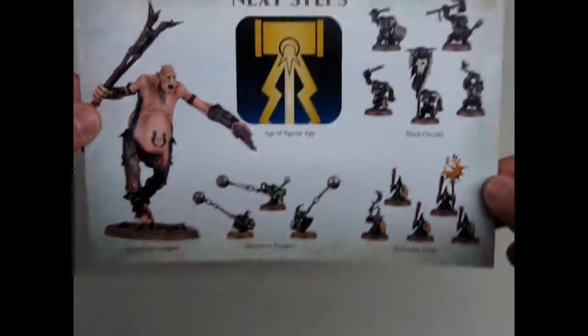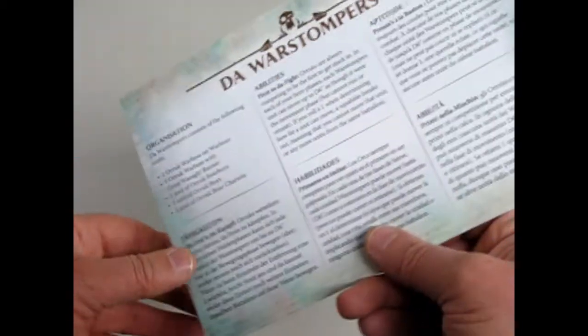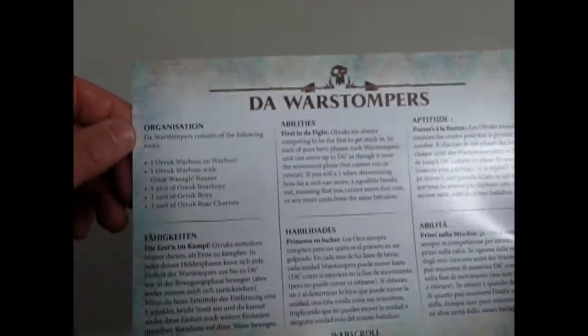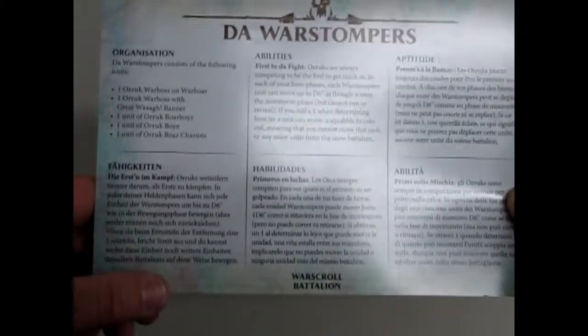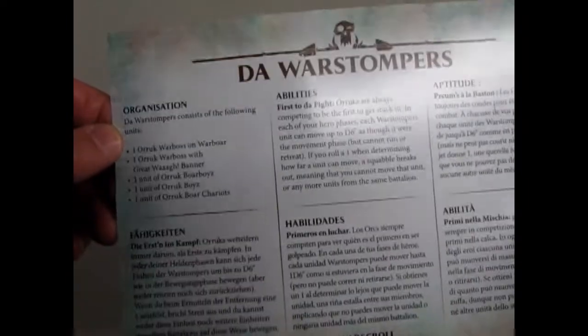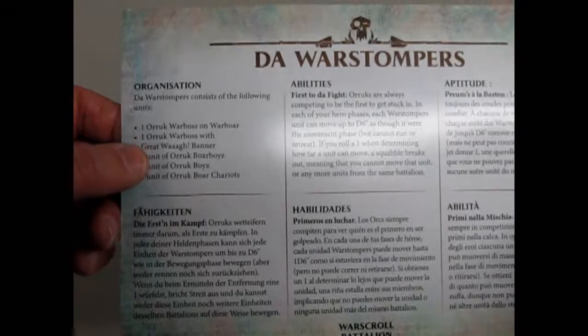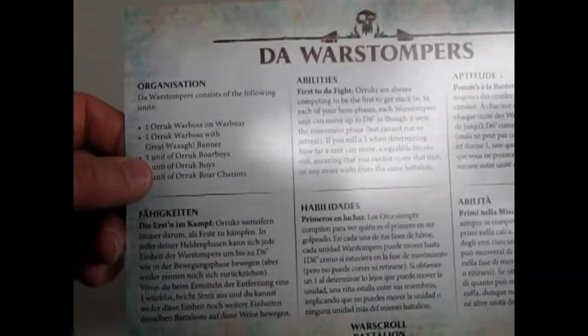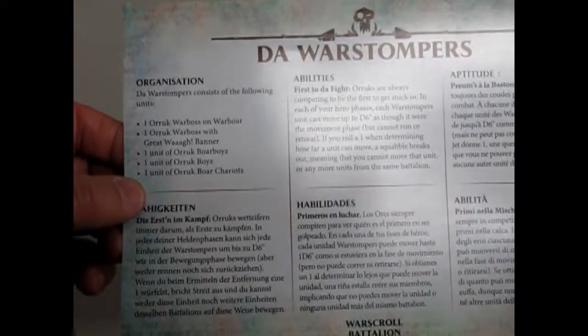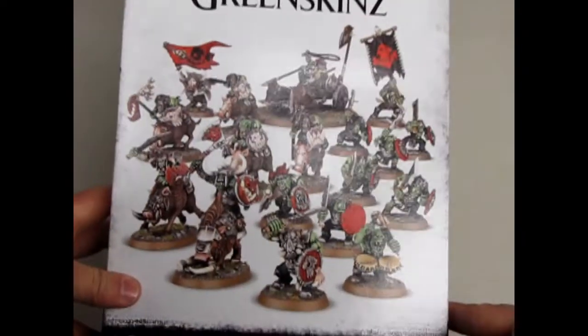Now this little piece I saved till the very end is called the Next Steps. These are some models you can add into your orcs so that you can build a bigger army. And then here they have an actual battalion war scroll — this is for the War Stompers. The organization of one War Stompers battalion consists of: one orc war boss on war boar, one orc war boss with the great Waaagh banner, one unit of orc boar boys, one unit of orc boys, and one unit of orc boar chariots. And that is essentially what is on the box right there — that is your battalion.